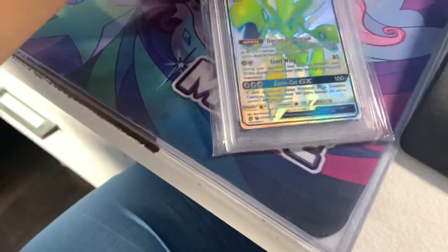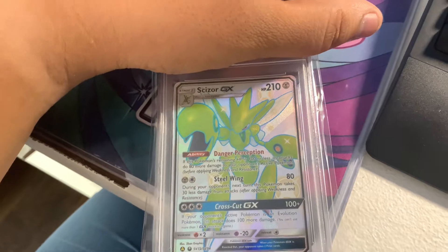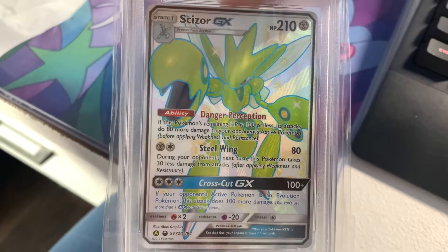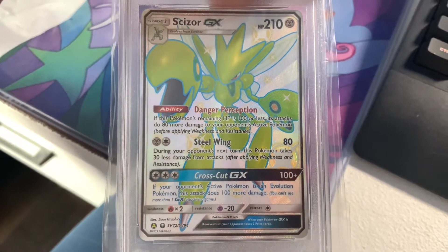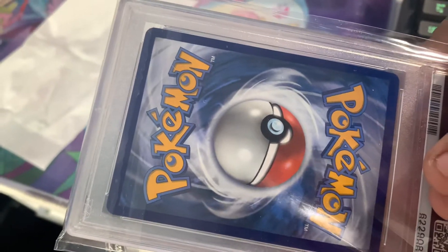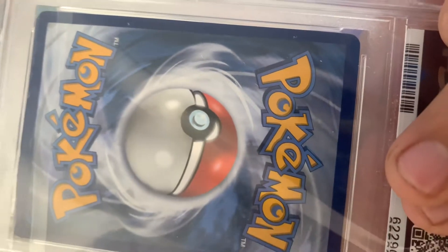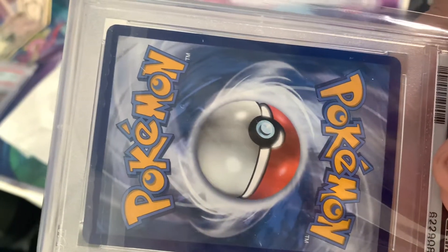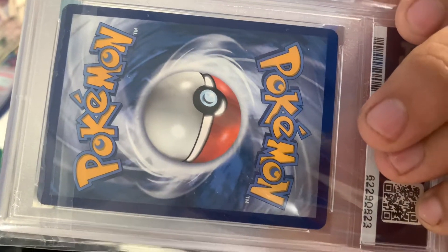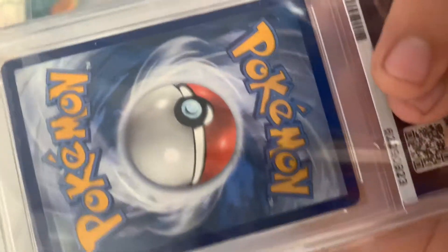Alright, this next one we have Scizor GX from Hidden Fates. It's very nice, Full Art, looks really nice. Let's take a look at the back of the card. Looks alright. I don't see any apparent scratches. I think those little marks are from the outside, I don't think they're on the card actually. Looks good, centering looks alright.